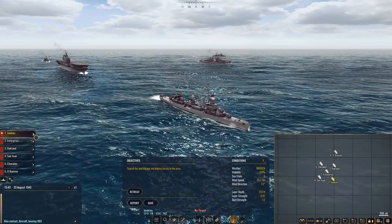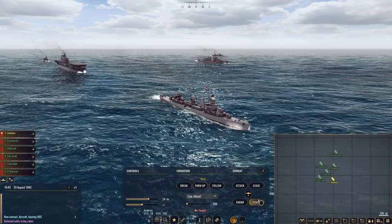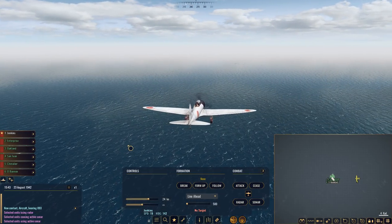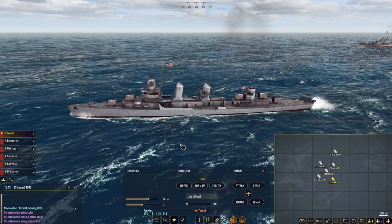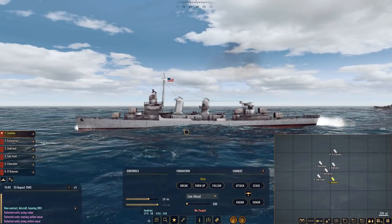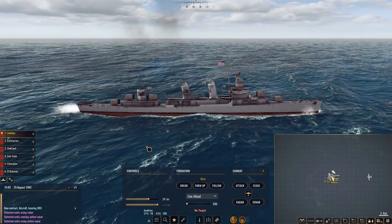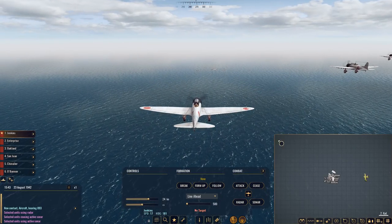Everybody, radar on please. Radars on. Sonars too, although I think it's less likely that we need that. Incoming aircraft — dive bombers. It's really unfortunate that I cannot have the Enterprise launch fighters. Those fighter planes would have been so useful right now. They can see the formation — yes, they absolutely can.